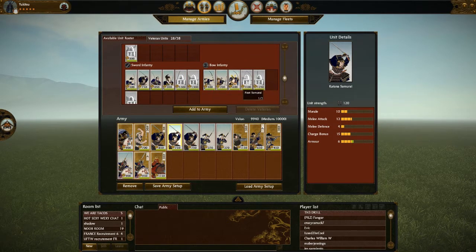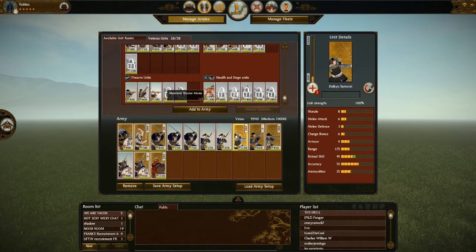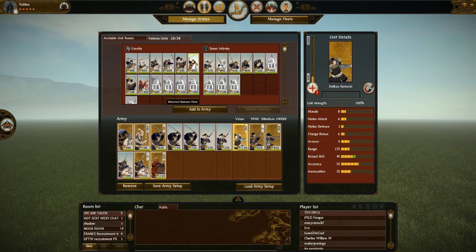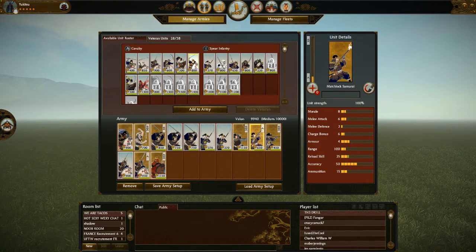I'm not using a lot of the other bow units because the Daikyu are just a really good anti-bow unit — they've got high armor and extended range, so they're very good at defeating enemy archers. What I actually normally take is bow warrior monks, but I haven't unlocked them yet. I haven't taken the matchlock warrior monks either; they're just a bit too expensive. I'll probably take some for later matches, but you're limited to one unit. I could exchange my matchlock samurai for them, but that's not going to be necessary.